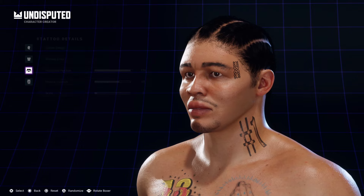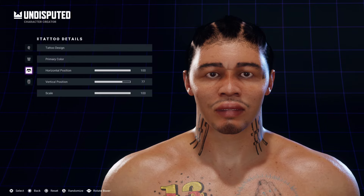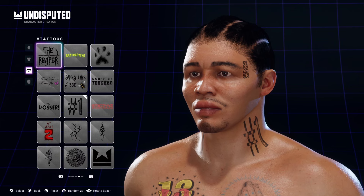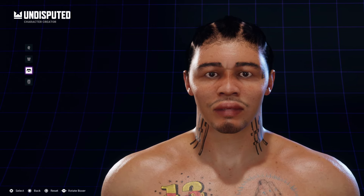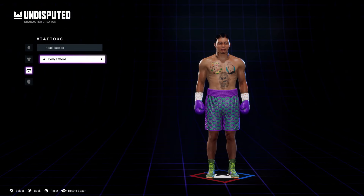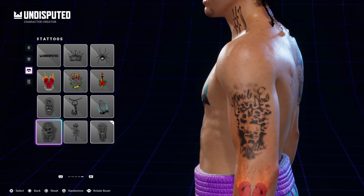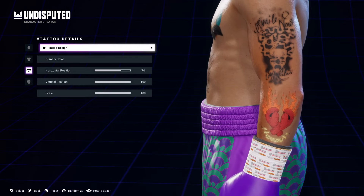Then there are the tattoos — there's not a great selection. Tank has, I believe, his daughter's name tattooed alongside his hairline on one side of his face, so we tried to recreate that as best we could. There's a limit to where you can put the tattoo and how big or small it can be. Tank is covered in tattoos, but with a limited selection we just kind of filled in the blanks.